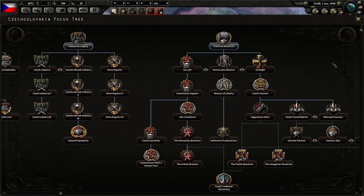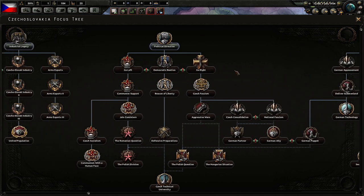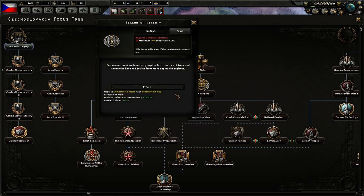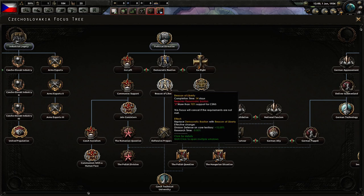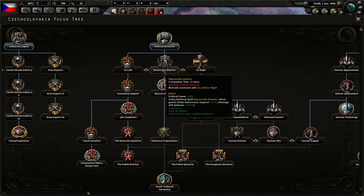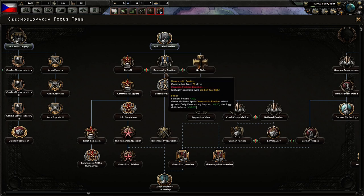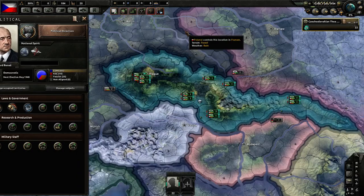What we are going to start with is political direction, then go for democratic bastion, since we are going to stick with democracy. The reason is the 14-day focus 'Beacon of Liberty,' which gives us defense on our core territory as well as 5% research time reduction. But we require 70% support for our democratic party, and we need 5 more percent, so it will have to tick up using the democratic bastion focus. That will give us 350 political power total to use filling some cabinet positions. So we're going to start with that.